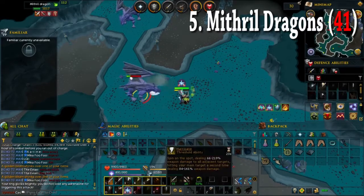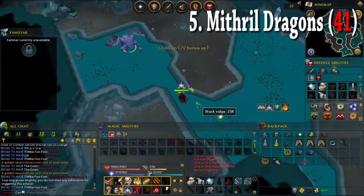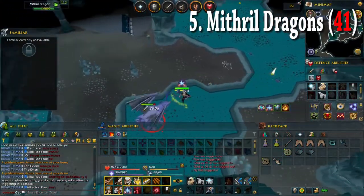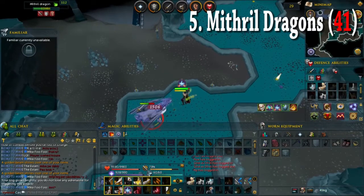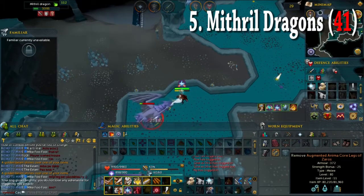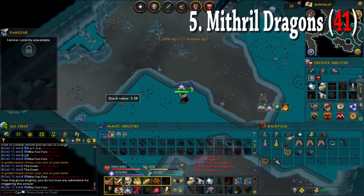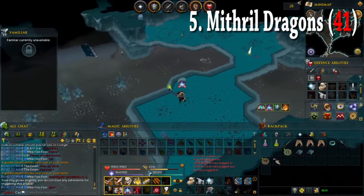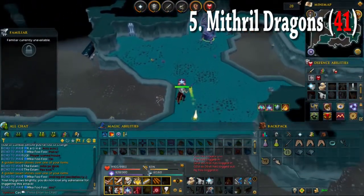My fifth task was 41 Mitchell dragons. This task is that one task that people don't want to skip because it is fast and you don't lose your slayer points. But if you're focusing just on GP or XP, then you should probably skip this task — it's basically just for saving your slayer points. I really like this task, it's AFK and gets me a few slayer points for no effort at all.